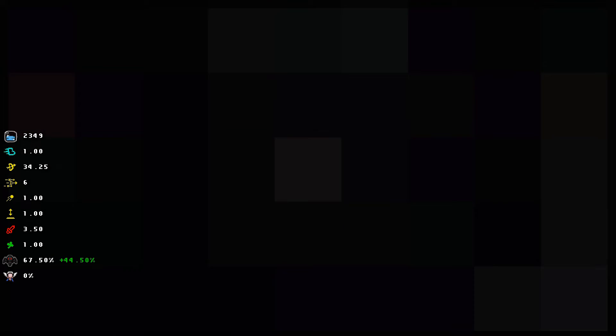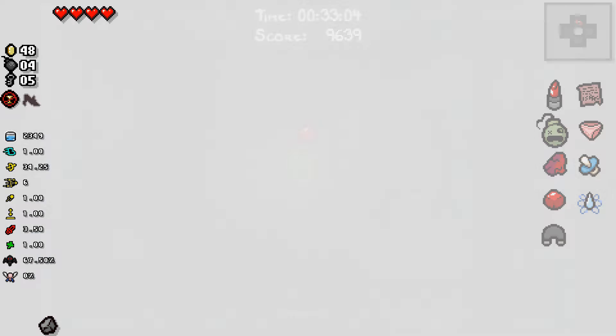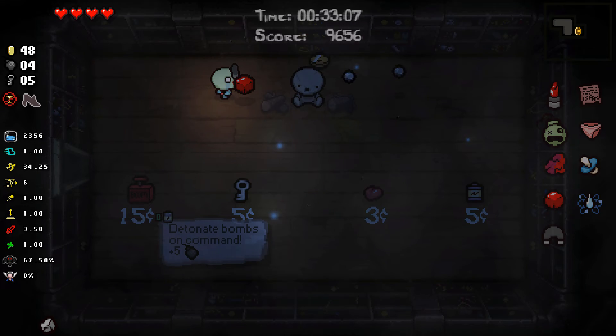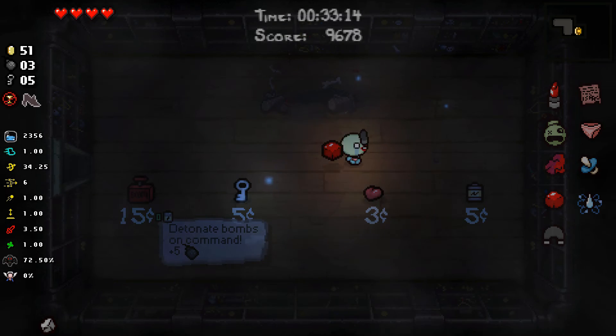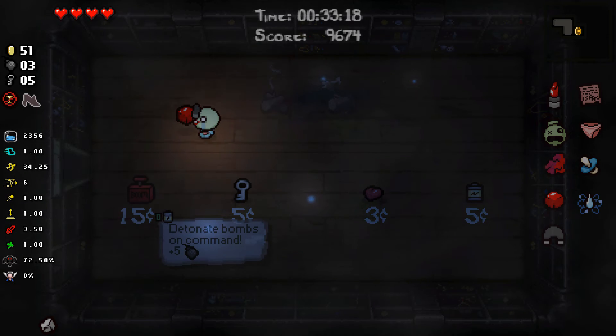All we need to do is find the Mum fight with a decent amount of health and we should be set. So I'm going to go straight to the shop — and get nothing, not even a soul heart. That's pretty rough. This is just the worst, what a horrible horrible run.